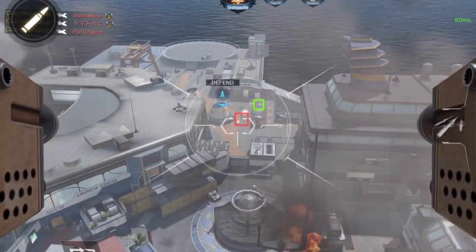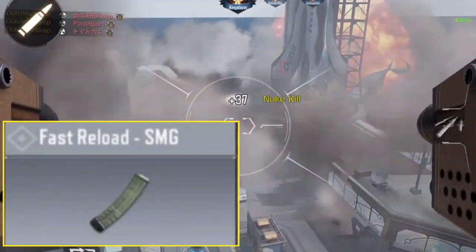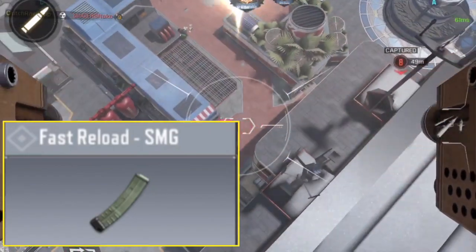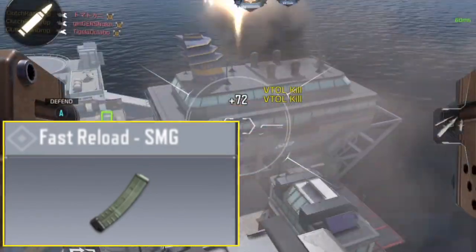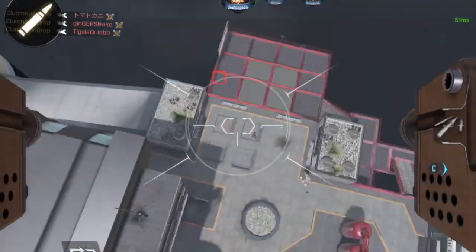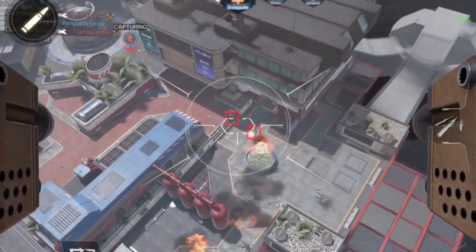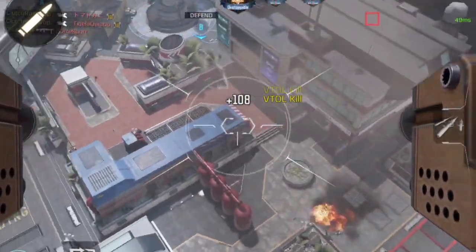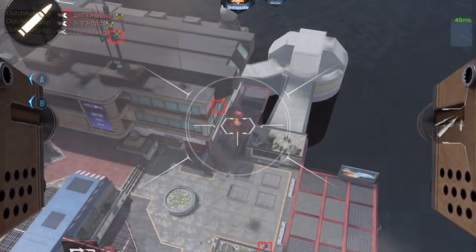Number one, we have the fast mag. I know everybody in the comments is going to say extended mag is better, but just trust me — switch out the extended mag for a fast mag, especially if you like to rush. This is seriously the best attachment in the game. I put this on every gun I use and it's never failed me. It's definitely my favorite attachment in the entire game.